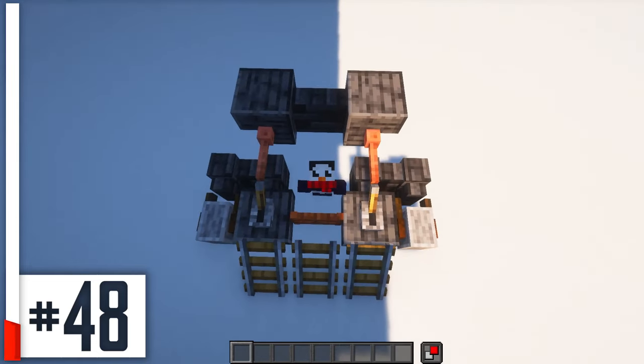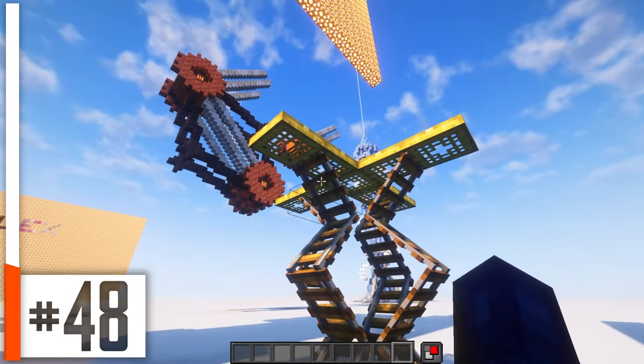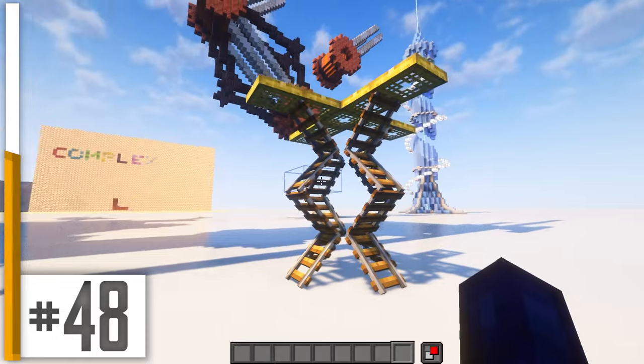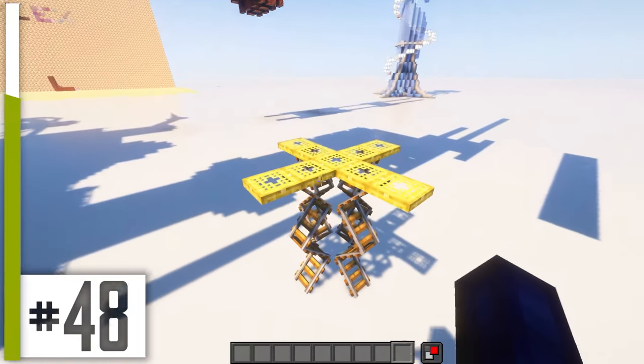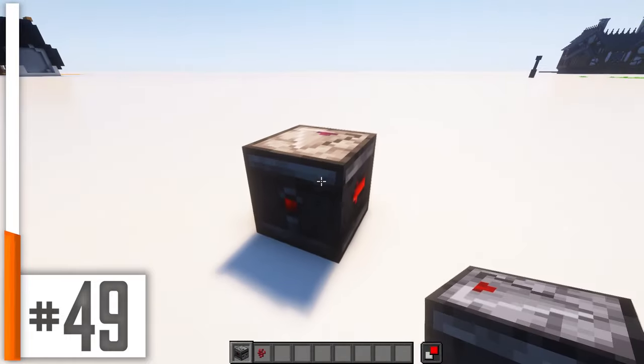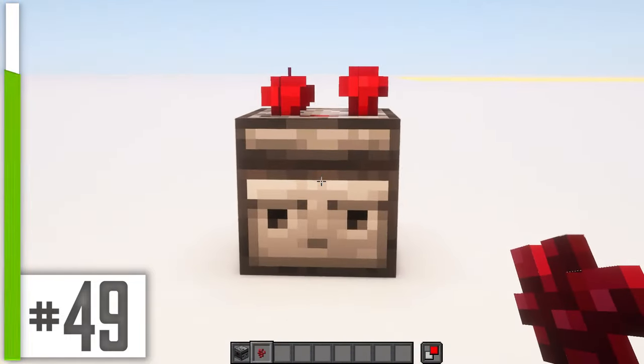Remember the angled rails from before? Stack them on top of each other for a really neat art installation, or maybe weird scaffolding of some kind. I'm not quite sure what this is, but it's cool. Take some nether warts and an observer to give this little dude a funny haircut.